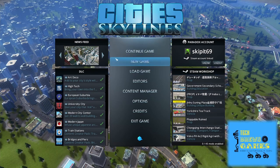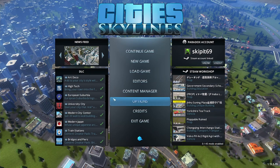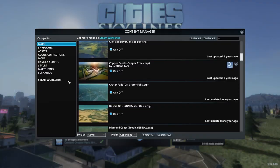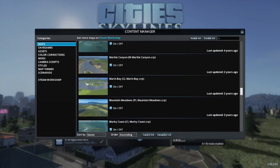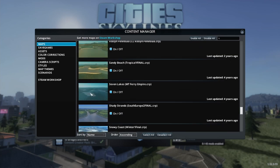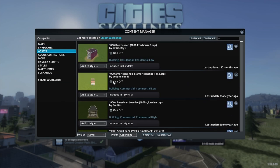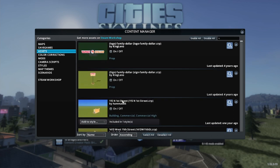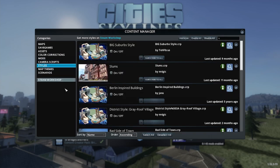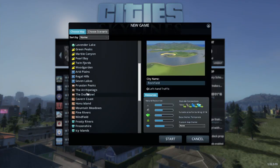Hello everyone and welcome to another episode of Cities: Skylines. Today I'm going to show you guys how to grow a vanilla city as quick as possible with zero mods. I want to go through the mods list - I do have some maps activated, I want to build on a pretty cool custom-made map, but everything else will be vanilla: all assets are off, color corrections are off, mods are off, styles are off.